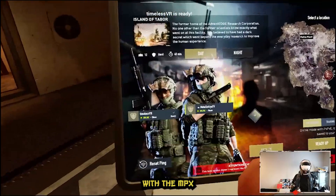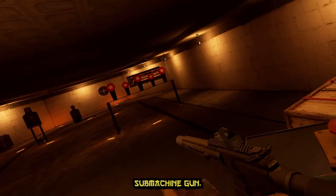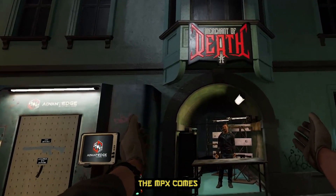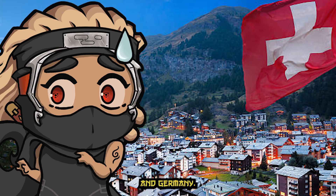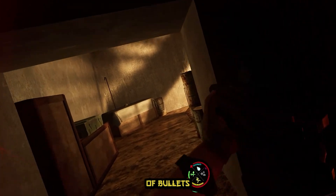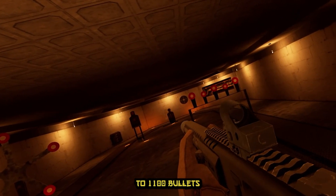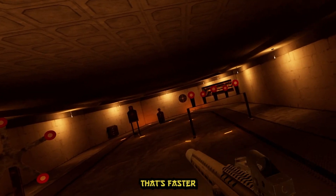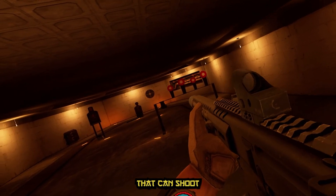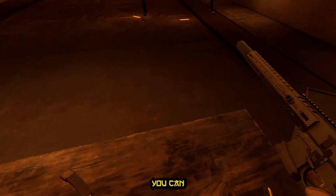Before we kick off with our raids with the MPX, let's dive into some details for this beast of a sub-machine gun. The MPX comes from Switzerland and Germany. Some clever engineer created this super fast gun. You can shoot between 850 to 1100 bullets in just one minute — that's faster than you can count to 60. It's a special gun made from Europe that can shoot super fast. Now let's get to the nitty-gritty of the MPX and where you can unlock it.